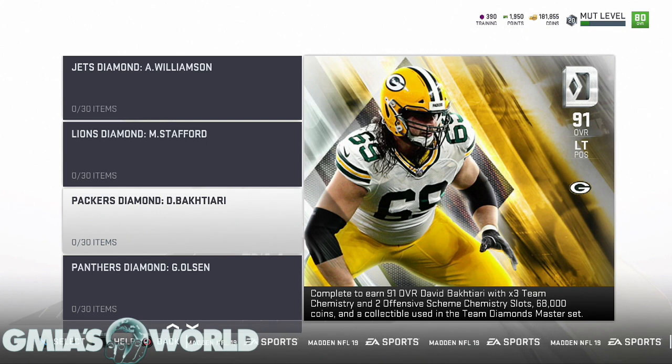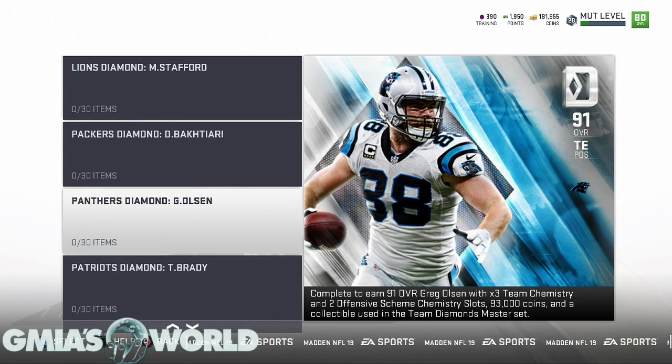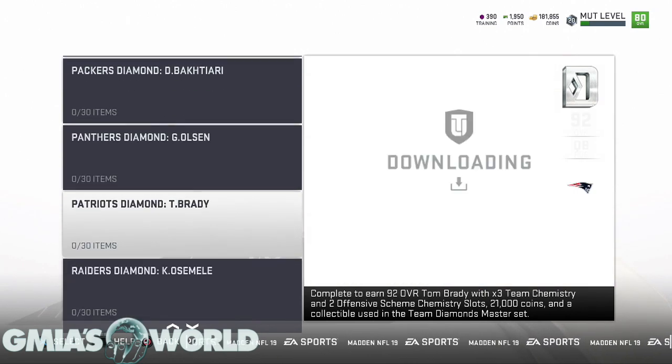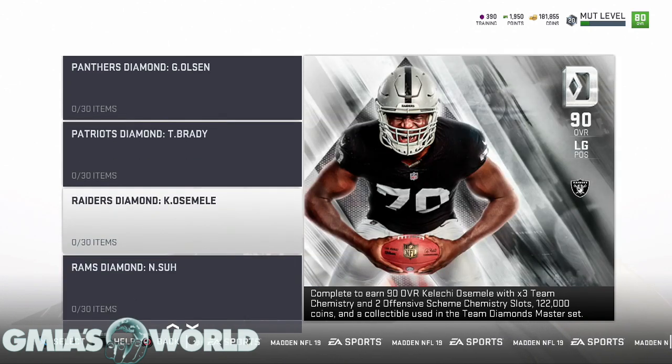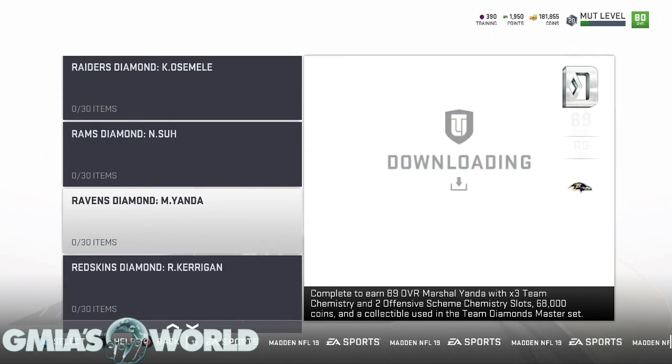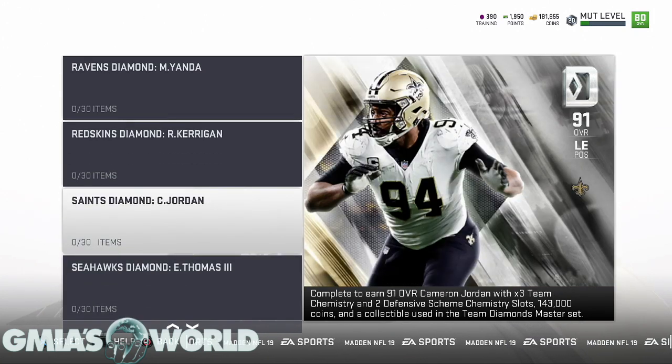A lot of the teams you're going to be playing in MUT head-to-head are going to have players who spent a lot of money on the game. If they have linemen like this, it's going to be very difficult to get in on blitzes because the O-line is just really wild. Greg Olsen has always been a stud. Tom Brady is the GOAT, so a lot of people are going to be trying to get him. Khalil is in there, Ndamukong Suh is there, Ryan Kerrigan.